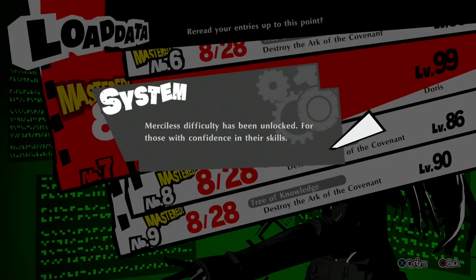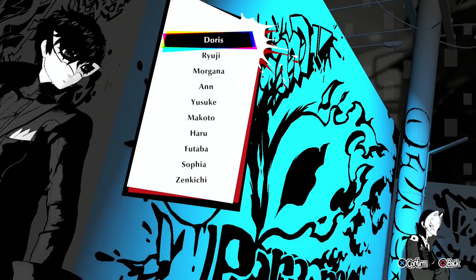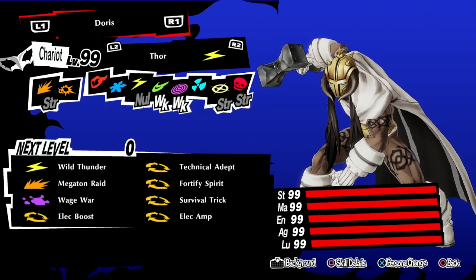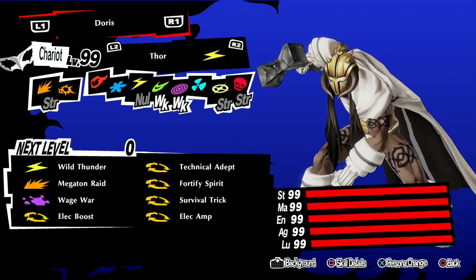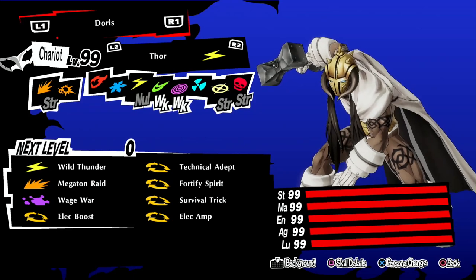Yeah, I'll just show you what a max stat persona looks like — very nice, very nice to look at. Here he is — Thor. Look at him: 99 on everything. That's very, very nice on the eye. So that's the end game — 99 in everything. Pretty cool.